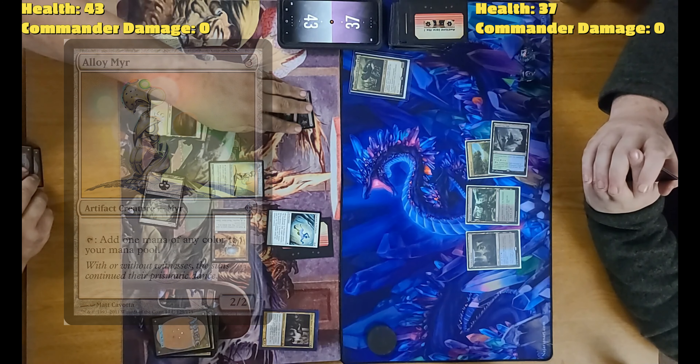Untap, keep drawing. Tap five for a Gilded Lotus. When the Nested Shambler died, it didn't get exiled — it died, it got destroyed. I don't want one squirrel token coming off of that.